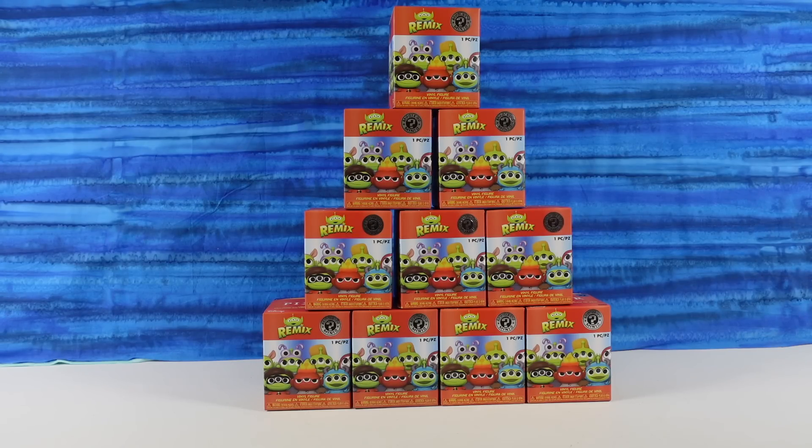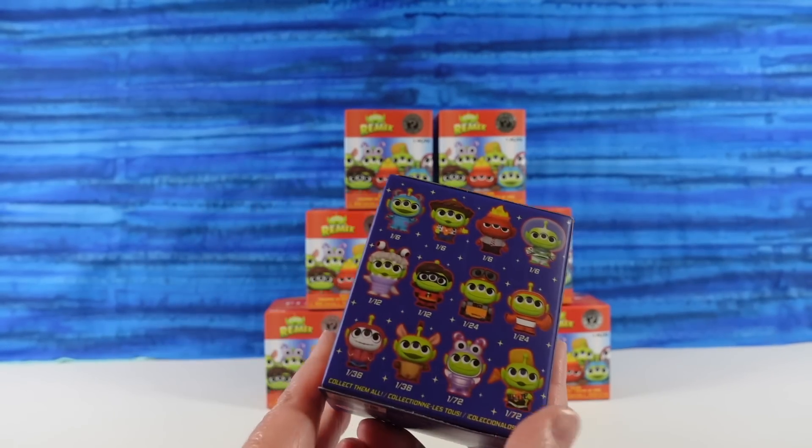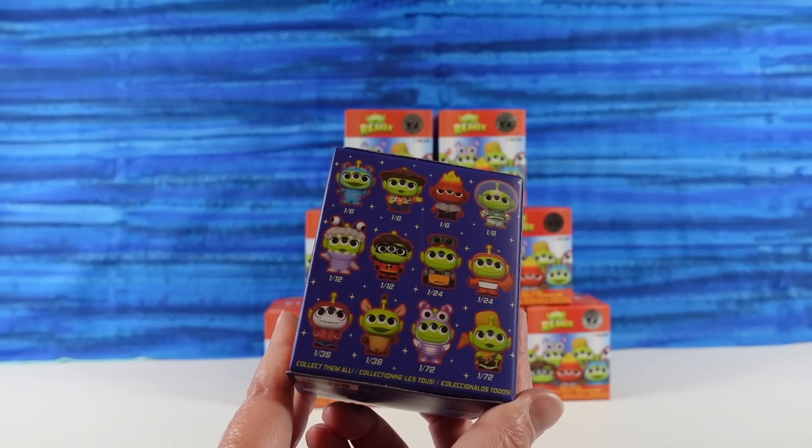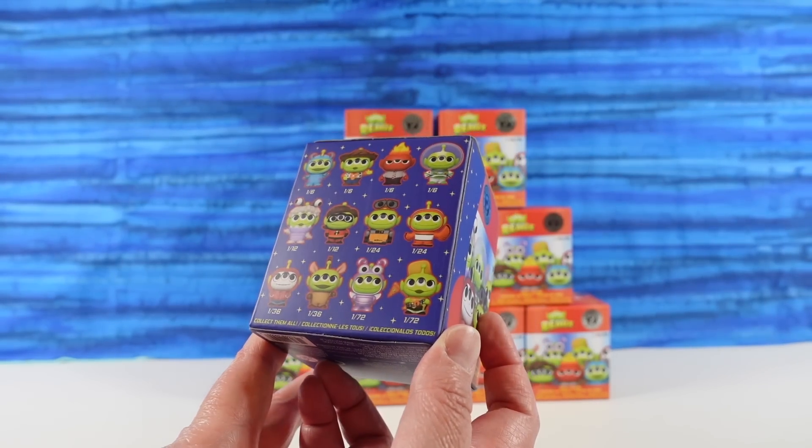The artwork on the front of this package looks so awesome. It does look awesome. So in these packs you have the little alien from Toy Story and he is dressed like some of his favorite characters — just like Paul. I'm guessing they're his favorite characters.